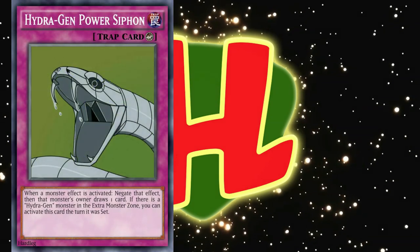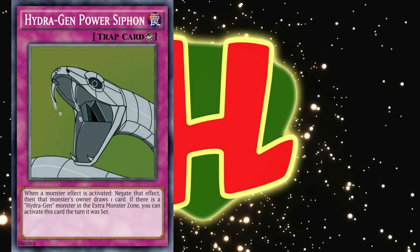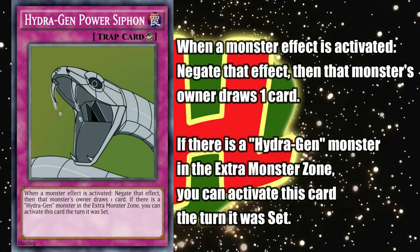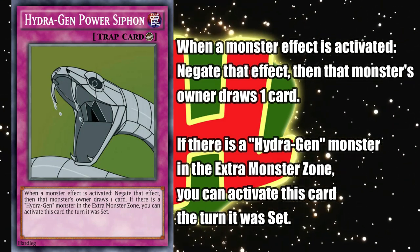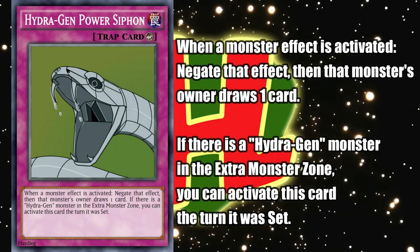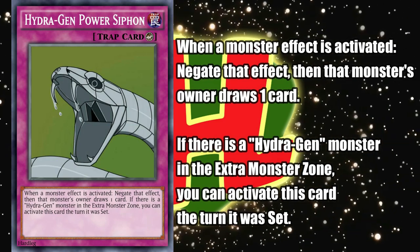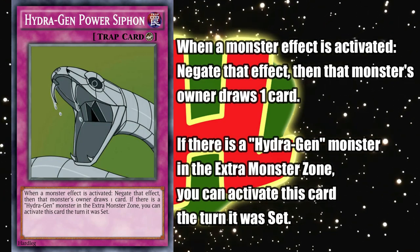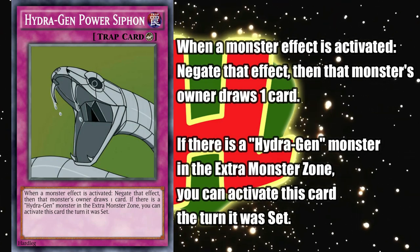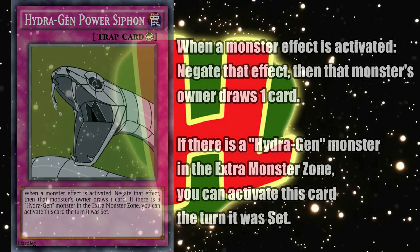Hydrogen also have a counter trap — of course they do — Hydrogen Power Siphon. This is essentially just an archetypal Dark Bribe, except it negates monster effects, and you can use it on your own monsters to go super plus. Also, if there's a Hydrogen in the extra monster zone, you can activate this the same turn it was set, which doesn't quite make it a hand trap, but there's some utility there. Not sure if it would ever be used on the opponent's monsters since it negates without destroying and lets them draw a card, but it's nice to have the option.